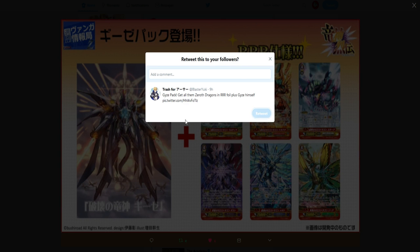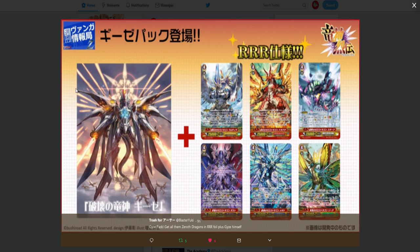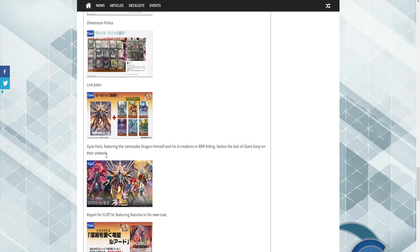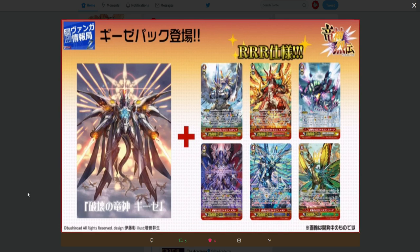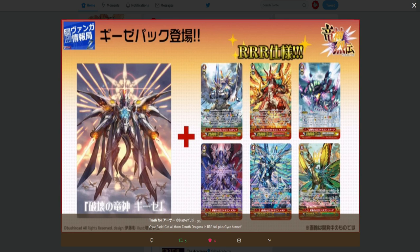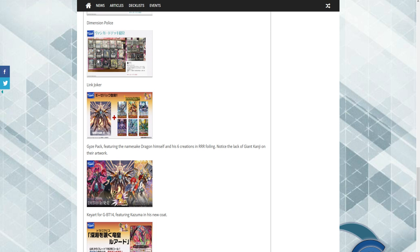Today I was scrolling through Twitter, just to share my channel more and find information, and I see this — the Giza Pack. A lot of people actually guessed this pretty early on. The Giza Pack features the namesake dragon himself and his six creations in triple rare foil. Notice the leaked giant Kenji on their artwork. I don't see anything, but also this picture isn't all that clear. So yeah, I wanted to talk about how this was going to affect the game and overall what it will do.